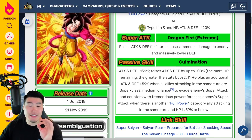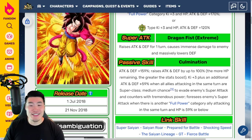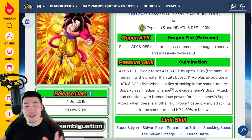His passive is Attack and Defense +100%, Ki+3, plus an additional Attack and Defense +59% when all allies attacking on the same turn are Super class. Medium chance — which is 30% — to evade enemy super attacks and counter with tremendous power, same as before.